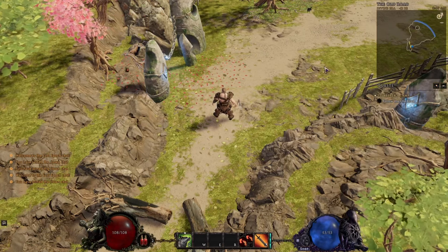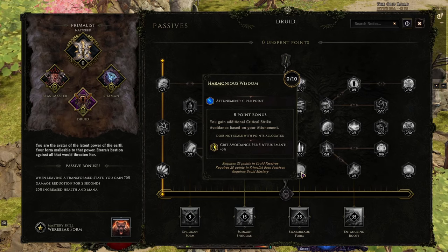Now let's take a look at the passive tree to show alternative ways that stats can scale your character. There are some instances in the game that allow you to scale more attributes based off of the stats you have. For example, the Harmonious Wisdom passive gives you three percent crit avoidance for every five points of attunement your character has.